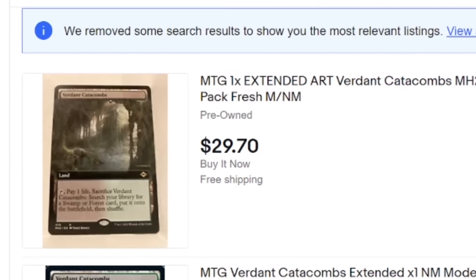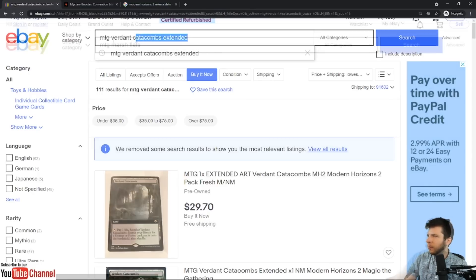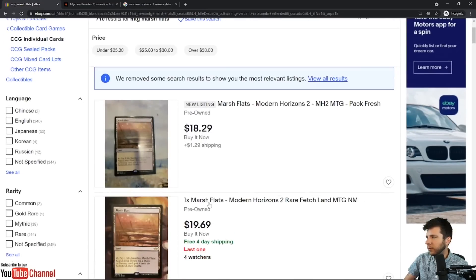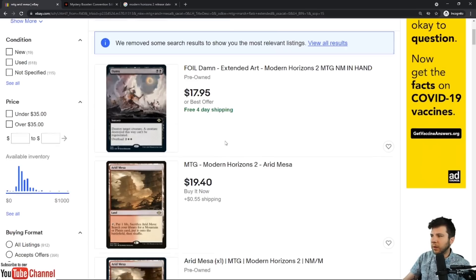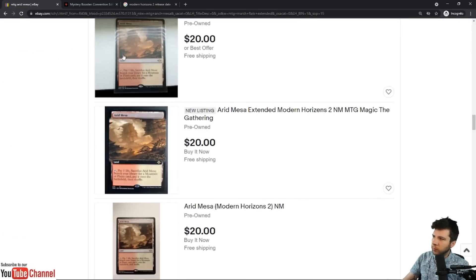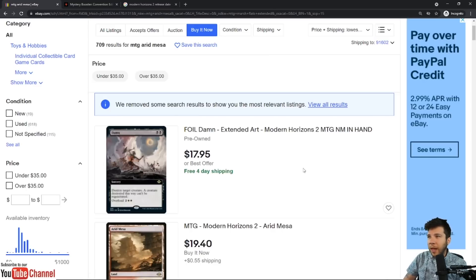Marsh Flats is less than $20, and the Extended is right around the same price — about $20. Arid Mesa is right around the same price as well, Extended included. I'm not going to go over every single card from the set, but the Fetchlands are a perfect place to check in. We have seen a big dip on a lot of Mythics — Grief has taken a big dive from where it once was, along with some of the other cards in that cycle. Esper Sentinel holds a good price. We will see a retrace on a lot of these, but now is the best time to be picking up Modern Horizons 2 singles, in my opinion.